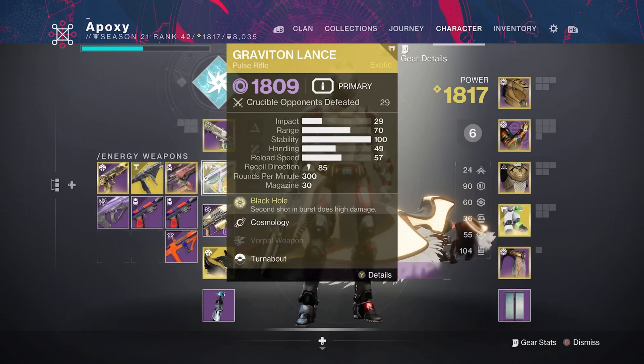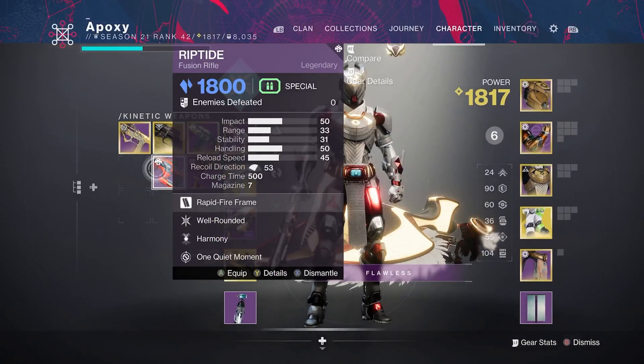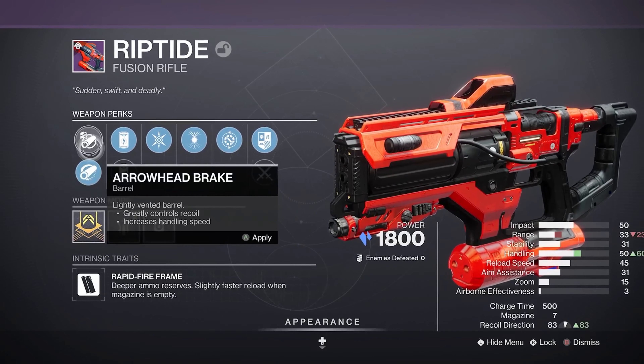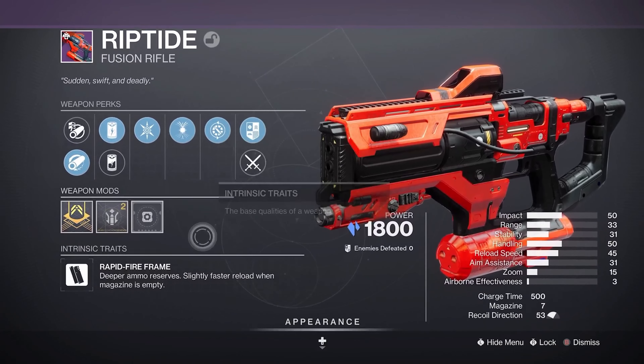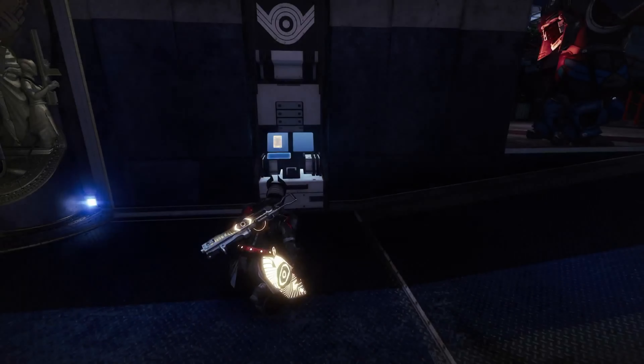After going through the first 20 Engrams, the best things I got were the Keening Sidearm with Slideshot, Zen Moment, Ricochet, and Smallbore. We also got a Sorrows Burst Auto Rifle — more of a PvE roll, but we got Frenzy, Feeding Frenzy, and some okay barrels. It's okay. I'm just going to throw it in the vault and move on to the next 20.